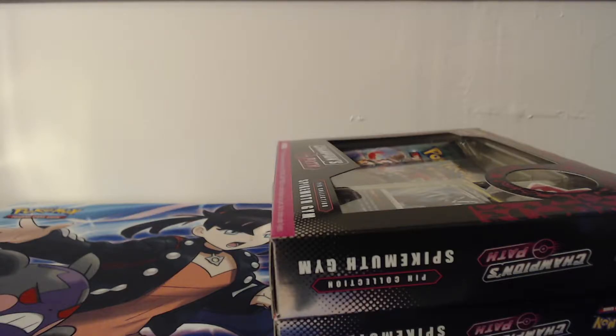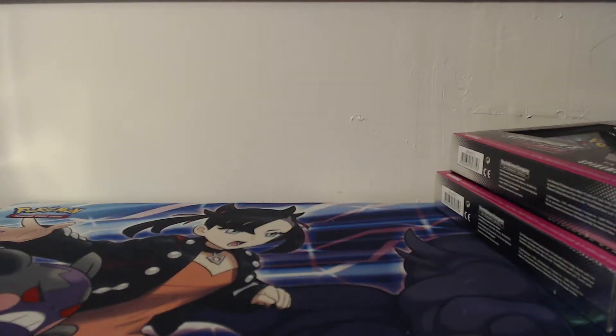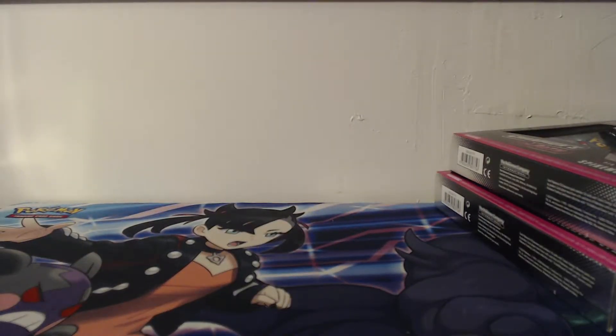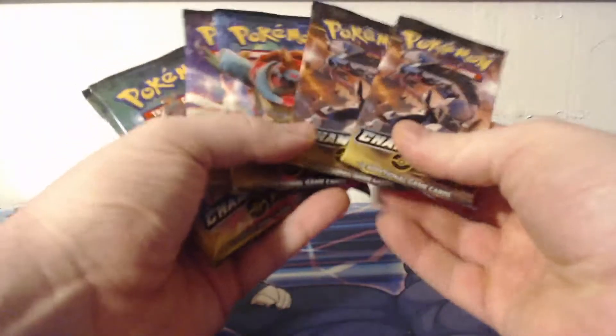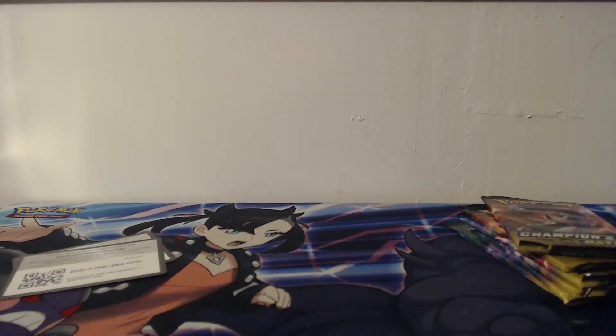There's also the Ballonlea and the Hammerlocke pin collections. I think I'm gonna cut out all the bulk and we'll be back with the packs. Each pin collection comes with three Champions Path booster packs and a code card for the pin collection. Here's the code cards for those — there's one and two.